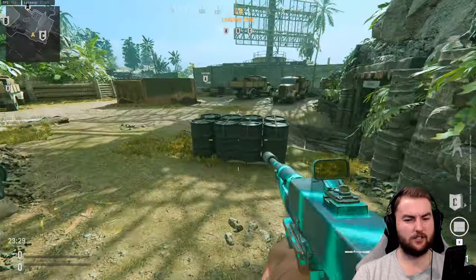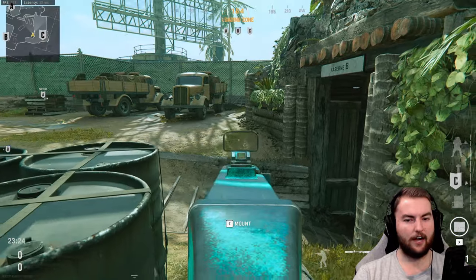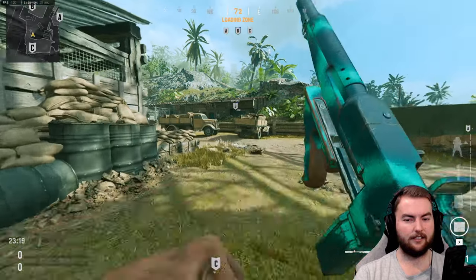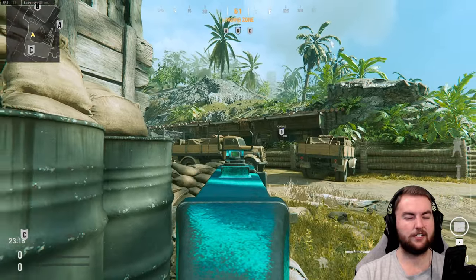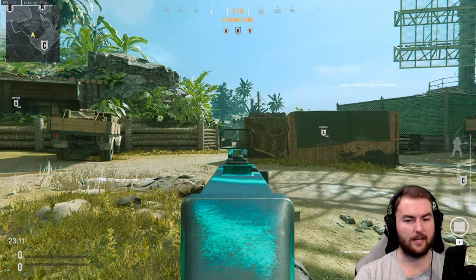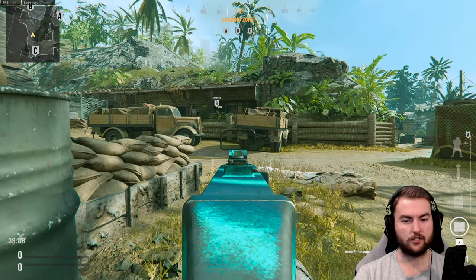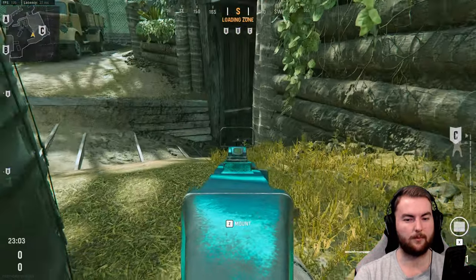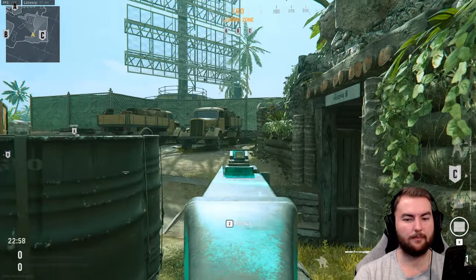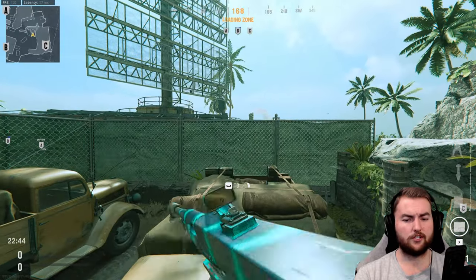A similar but slightly less effective spot is also here. You can control a decent portion of the map — mostly that area — as well as prevent people from getting into the truck area and see towards the middle lane. It's not ideal for holding that doorway because you are exposed from a fairly long line of sight there. Both of these areas are quite powerful, especially for stopping people from getting out of the C flag. Always check here when you run up, because these are very common locations. You can also jump up on these trucks and see the catwalk.